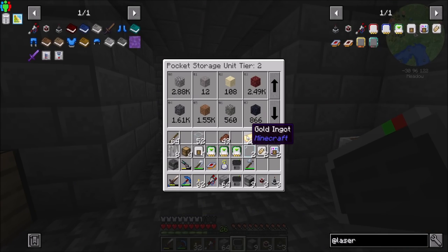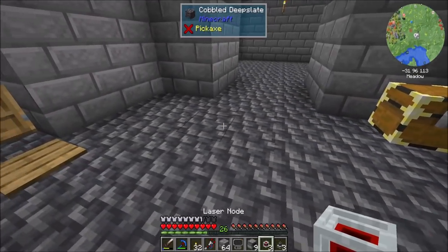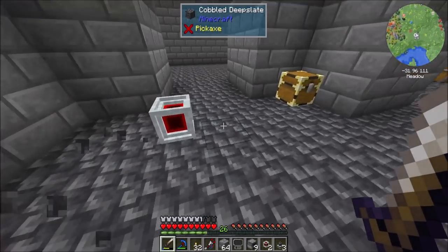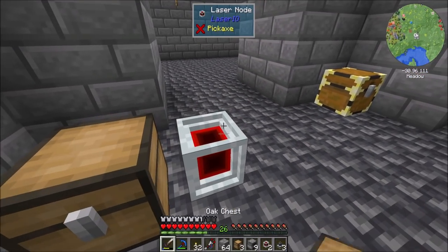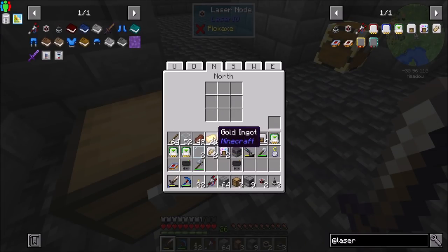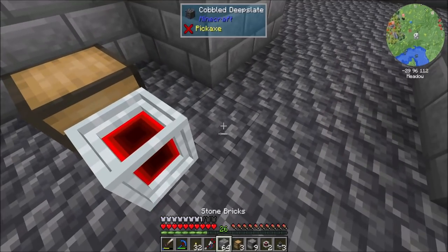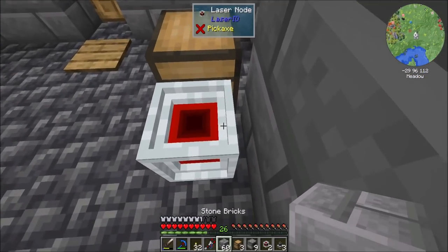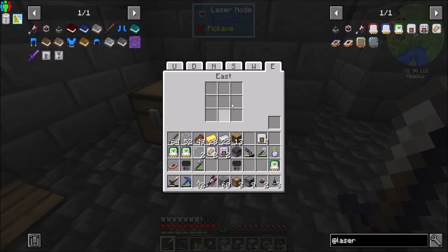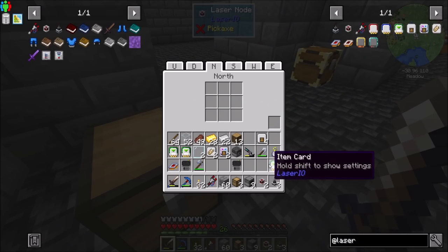The laser node interacts on any side with an inventory that holds items — for example, a chest. Each side of the node has a 3x3 grid of spots to put item cards in; item cards are the only things that can fit there. I'm currently looking at the north side of the block. If I wanted to change to the up side, I could change with these tabs. This is useful for when a block is there and it's hard to get to the back side — I'd just access the opposite side and interact with things like that.